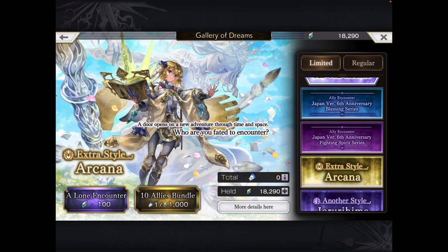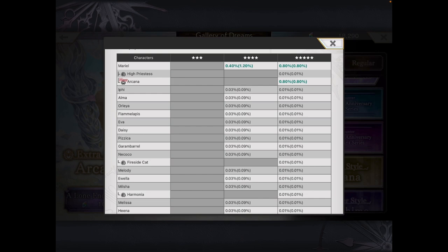E.S. Mariel is quite an interesting unit. We'll go into her Normal Banner — let's just take a look for the free units out there. For free players, you do have a full rate up as well: 0.4 and 0.8 for the Normal Style, and 0.8 for the E.S. — a full 2% rate up for those who are missing Mariel in any form. Obviously the Normal Style Mariel and E.S. Mariel are a little bit power crept.